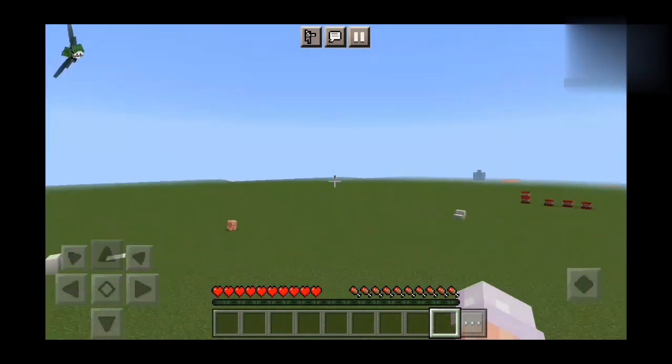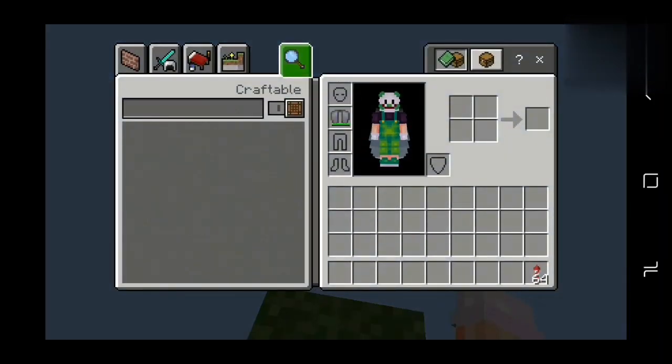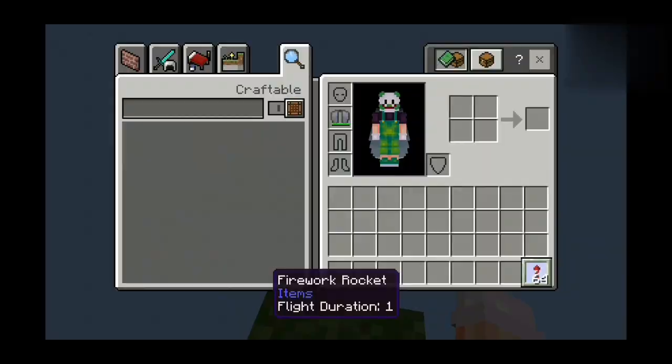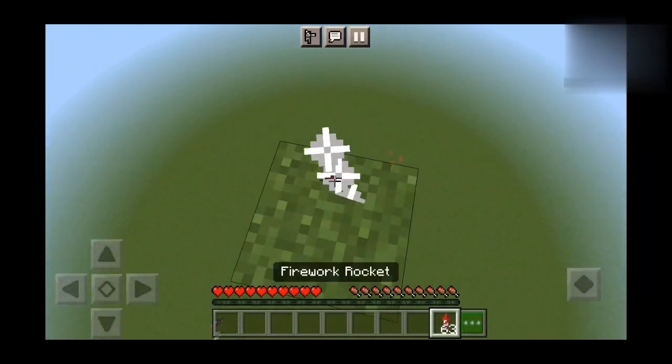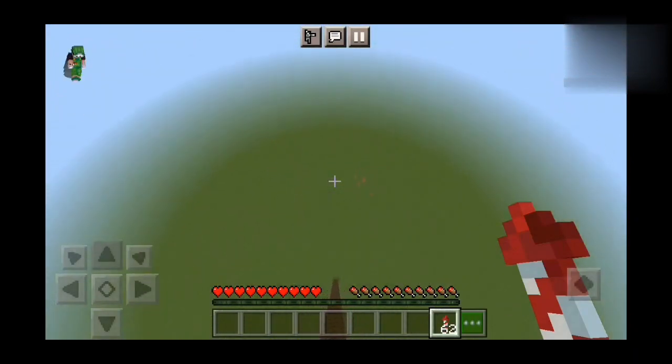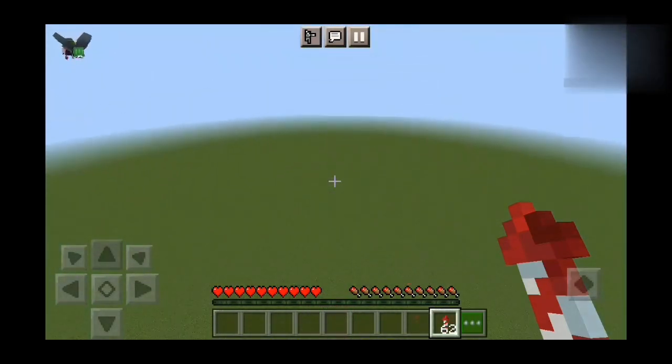And you will see that I will land easily. Number 3: First of all, if you want to rock it, you can easily rock it. But I prefer normal — you don't have to tap it, you will hold it for a while. So it will be easy. If you want to glide it, then you will glide it for a while.